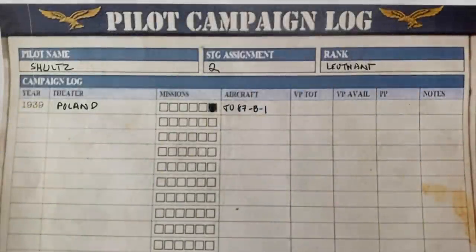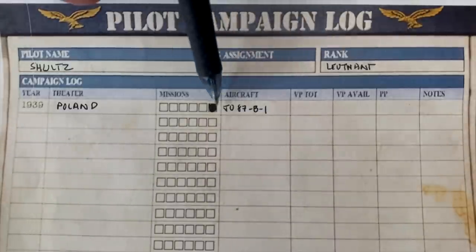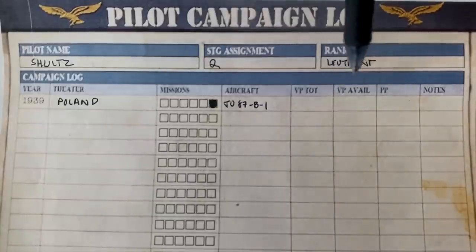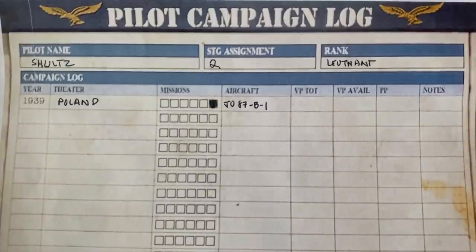Herr Schultz's campaign is starting to fill in. We've got his first theater assignment — Poland — his aircraft, a B-1 Stuka, and we've crossed off one mission slot since we know we have five to fill. We have no victory points, no prestige points, and no notes to make yet. We've taken care of Lieutenant Schultz's initial designation — he's assigned to a Sturzkampfgeschwader with his theater. It's early September, and now it's time for Lieutenant Schultz to fly his first mission.